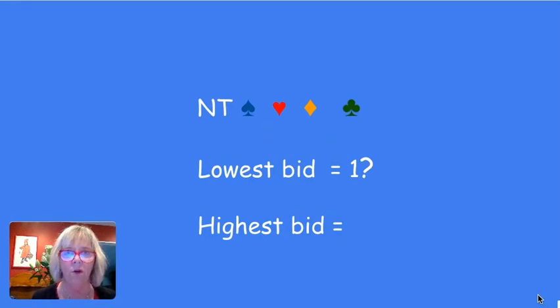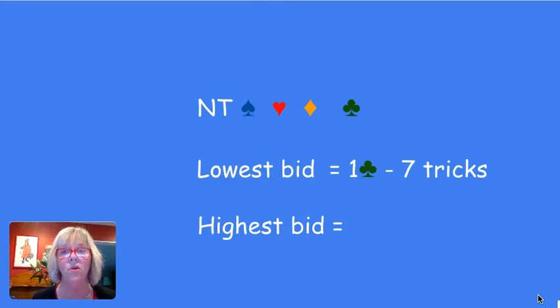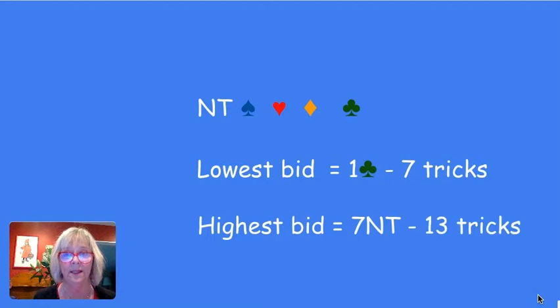The order of the suits is no trumps, followed by spades, hearts, diamonds, and clubs — which is the lowest. The lowest bid you can make is one club, which means you have to make seven tricks. You have to add six to the bid you make, so one club actually means you're going to make seven tricks. The highest bid is seven no trumps, which means adding six, you have to make all 13 tricks. You're unlikely to do this very often in your bridge career, but you may do it more often than you expect.